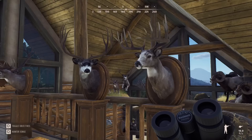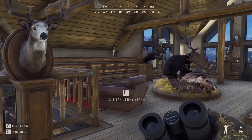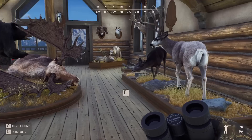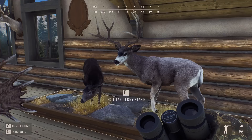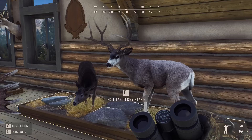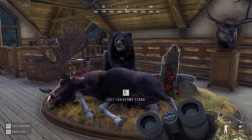This guy was our second ever five-star whitetail — slightly different rack, I think he was a little bit lower scoring as well, but the variety is what's so cool and it's what allows me to recall which was the first and which was the second. Then we have a couple of five-star wild ducks — mallards. We've got our melanistic mule deer doe next to another five-star muley. We have an albino white-tailed doe but I don't think albinos look as good in the lodge as melanistics, so eventually the melanistic mule deer buck on our map will find his way here.